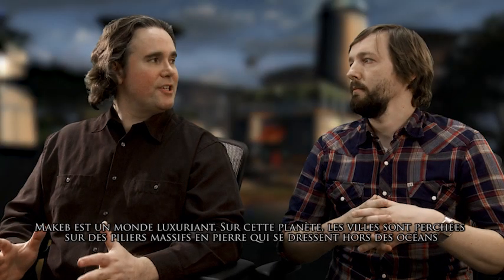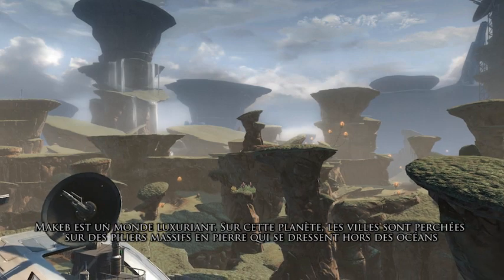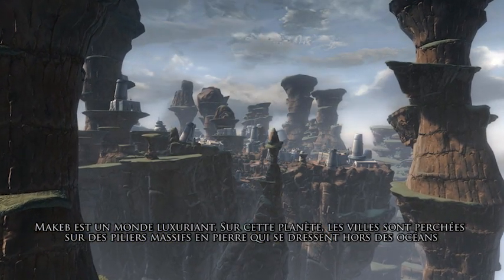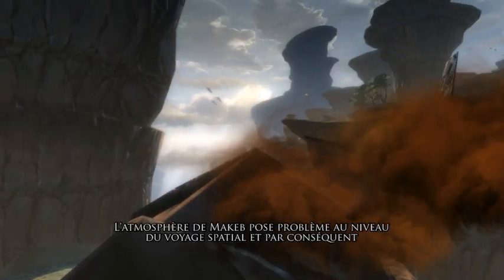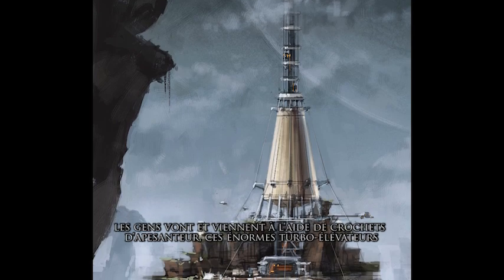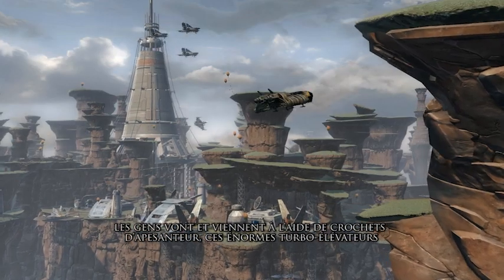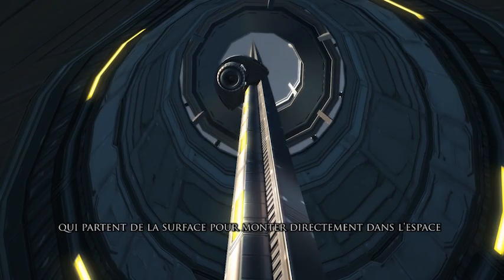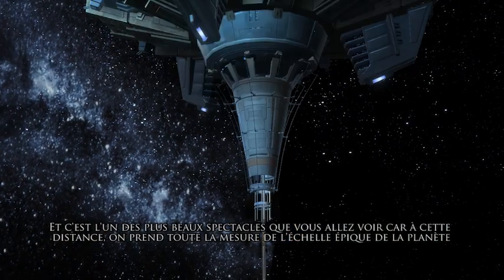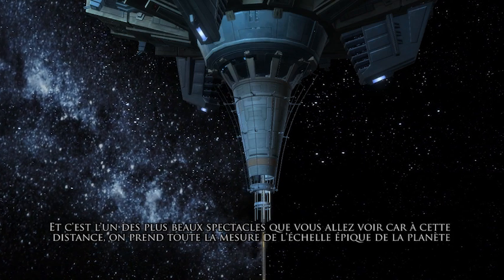Makeb is this truly unique, lush world. This is a planet where cities are perched atop these massive rock pillars that are rising up out of the oceans. Makeb's atmosphere interferes with space travel. People get on and off the planet with the use of gravity hooks, which are these enormous turbo lifts that go all the way from the surface up into space. And that's one of the most beautiful things you're going to see — off in the distance you're going to realize the epic scale of the planet.